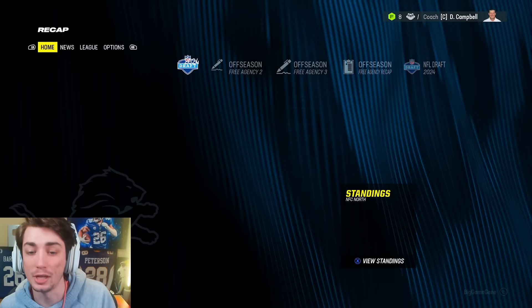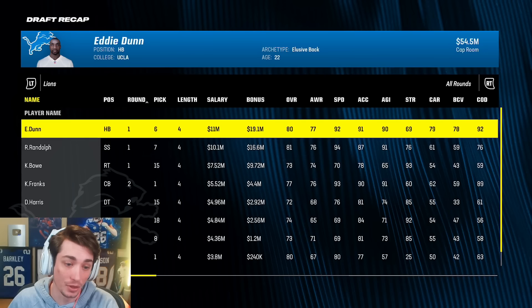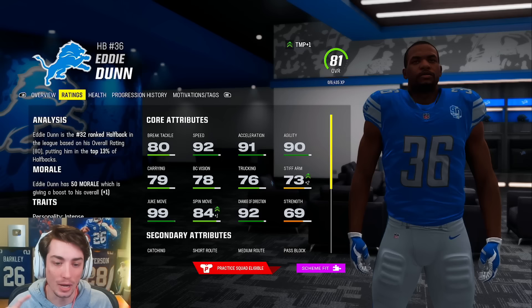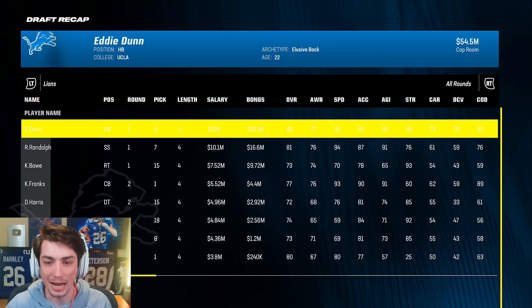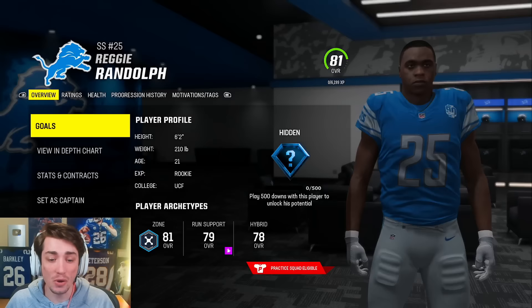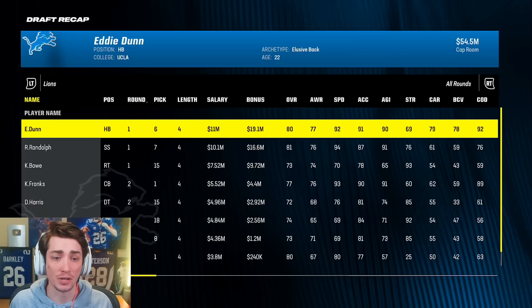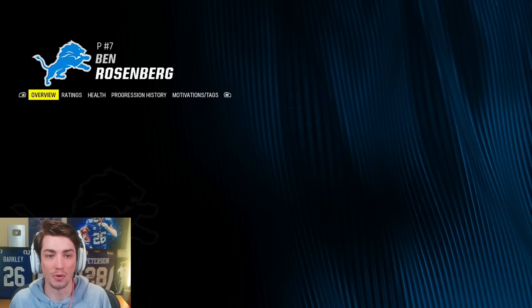I think we crushed it and we already traded the player we had to trade at the start of the league year. Eddie Dunn's an 80 — could have been better, but an 80 is still pretty good. He's going to be an immediate starting option for us and he does have 99 juke move. A juke move of 99 and a spin move of 83 — doesn't really have any traits, but really, really good draft choice. The safety Reggie Randolph is an 81: 94 speed, 83 zone, 90 hit power, really low block shed, but I think right up there for the best safety I've ever seen in the draft. And then the punter Ben Rosenberg is an 80 with 99 kick power.